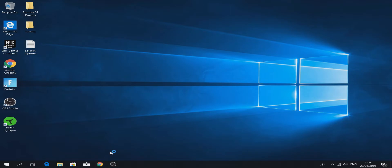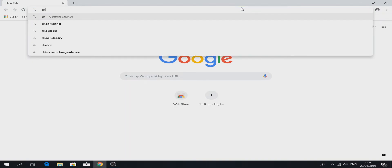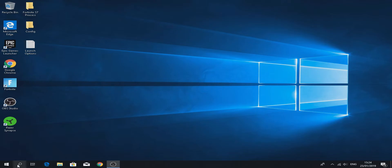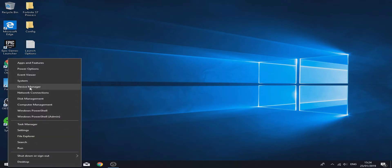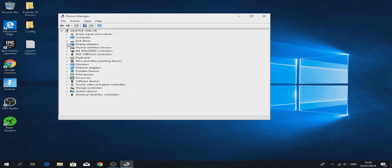Once you've done that, open your browser and install your graphics card driver. If you don't know what your graphics card is, right-click on the Windows button, click on Device Manager, then click Display Adapters — this is my graphics card. Let me type that on Google.